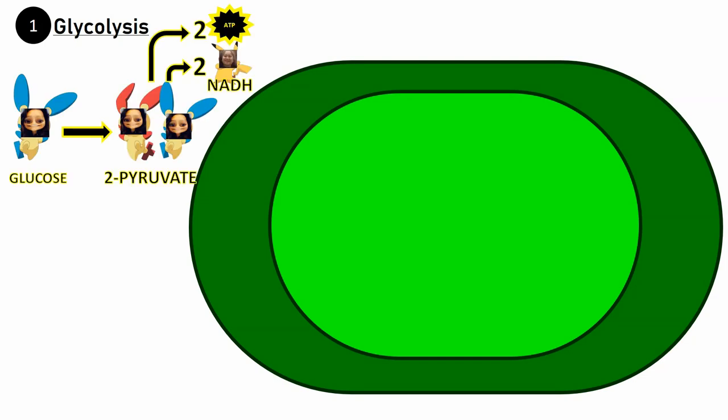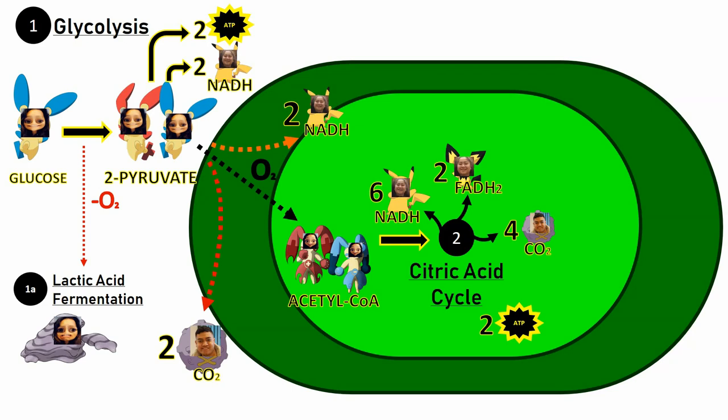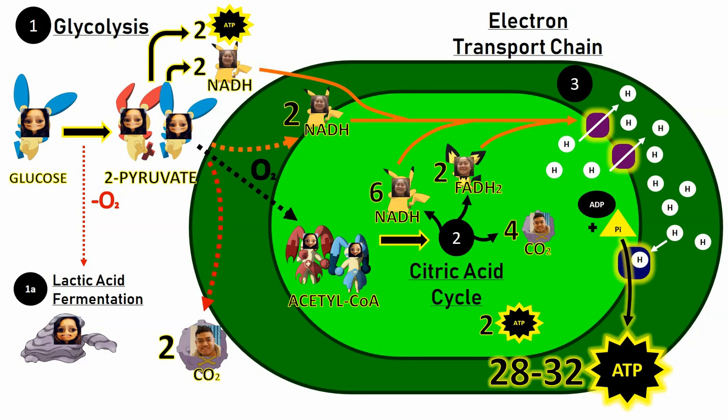So to sum it up, cellular respiration used three moves. The first move was glycolysis, where glucose turned into 2 pyruvate and 2 NADH and 2 ATP were produced. It escaped into the mitochondria and evolved into acetyl-CoA by giving up 2 NADH and 2 CO2. The second move was the citric acid cycle, where acetyl-CoA gradually lost 6 NADH, 2 FADH2, and 4 CO2. The last move was the electron transport chain, where NADH and FADH2 gave the protein doorways energy to pull H+ into the inter-membrane space, creating enough pressure — a pressure gradient — to push H+ through the ATP synthase protein machine, combining ADP and Pi to make heaps of ATP.